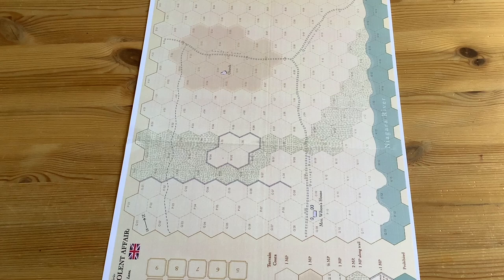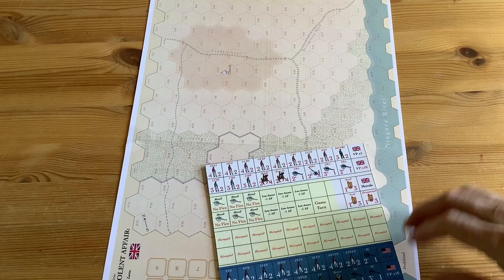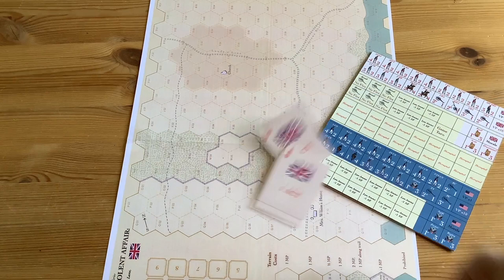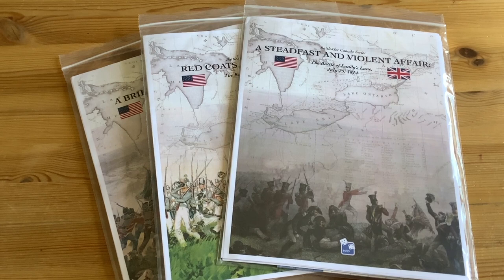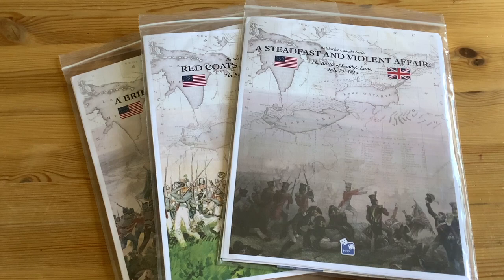Lundy's Lane uses the same system as the other games. I don't think you play these games to study Napoleonic tactics — it's a simple game, very much like the Blue and Grey quads. You buy the cards once and can use them in all three games. Of the three, my favorite would actually be Lundy's Lane because the armies are evenly matched, it's a soldier's fight, a bloody battle, and there's a clear objective in trying to take the hill. Chippewa doesn't interest me as much — it's just an open field conflict.